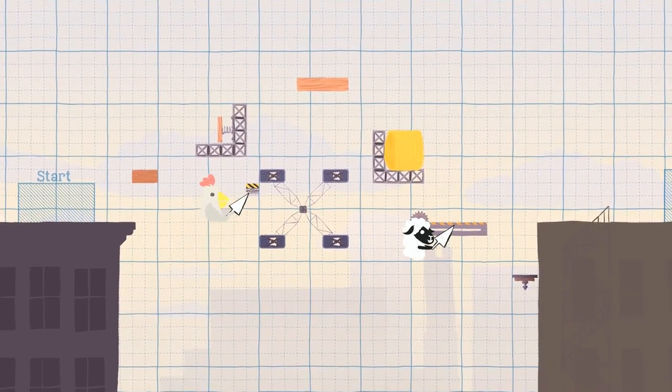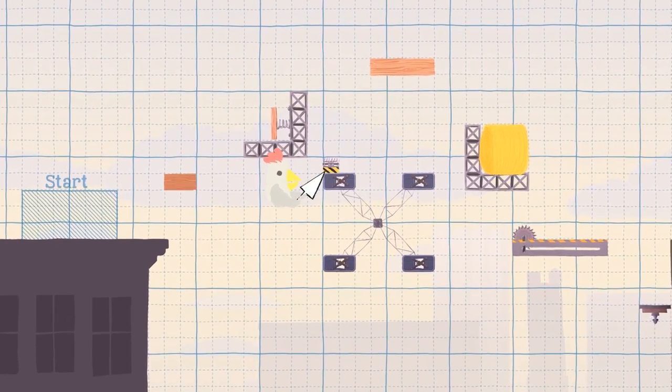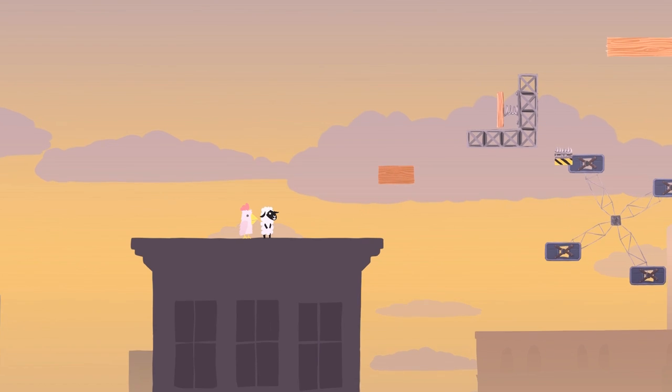Another game to add to this incendiary pile of fun is Ultimate Chicken Horse, a platformer where each level is designed, built, and played by the couch players.